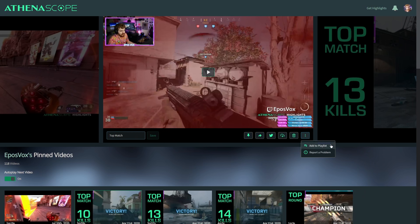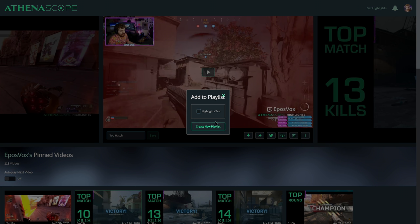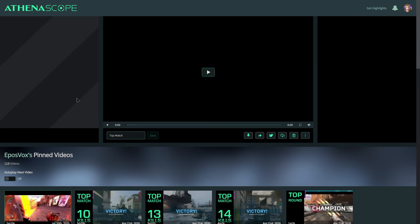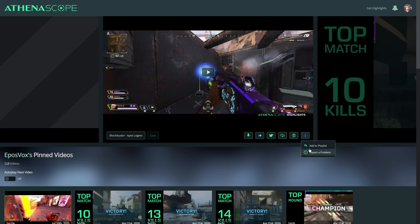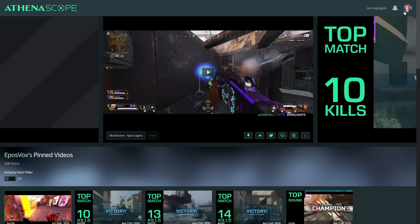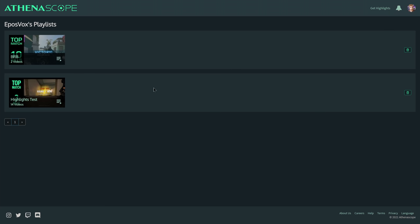Then you click these three dots and click Add to Playlist. Here you can make a Be Right Back playlist, a Starting Soon playlist, whatever. So I'm going to call this BRB, create, and it will add it to that playlist. I'm going to come back here to this montage and add it to that playlist as well. Then come over here, go to My Playlist, and find the playlist that you just made — this one's called BRB.